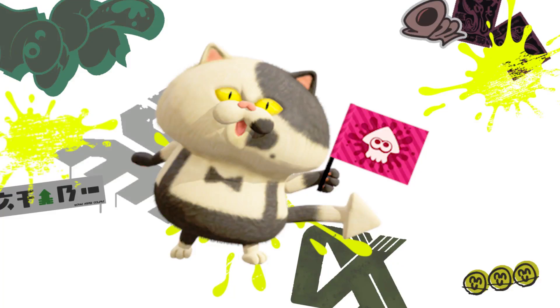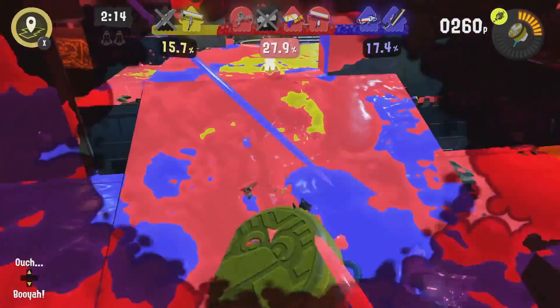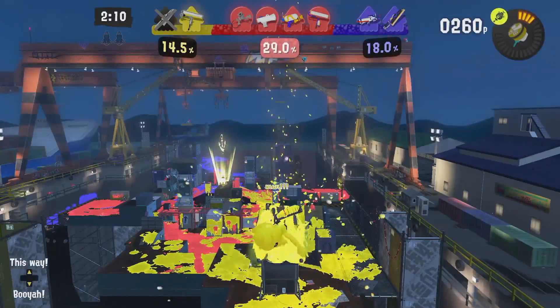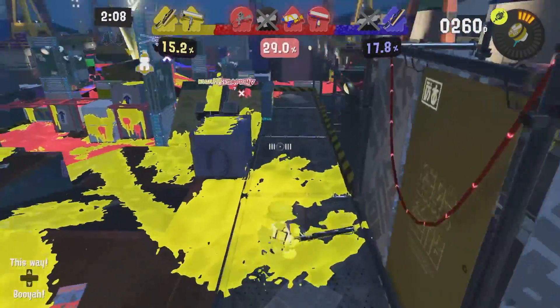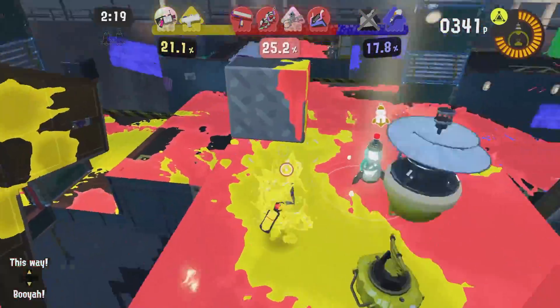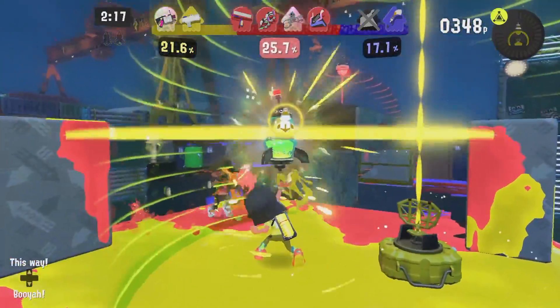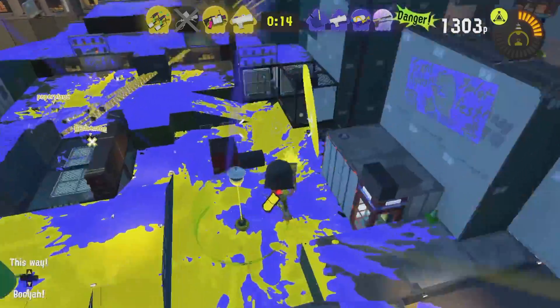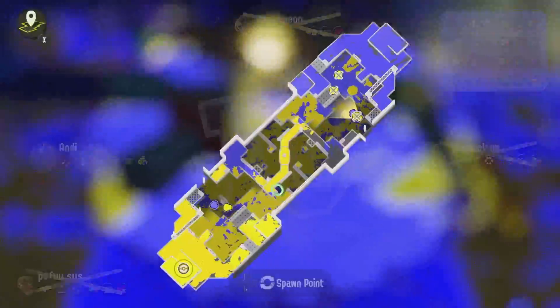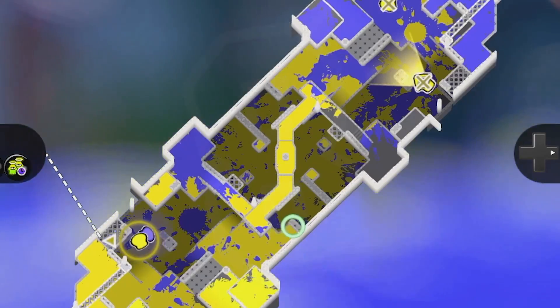You need to watch your teammates' backs. When you see a teammate super jump to you, stay there for a quick sec to make sure they land safely. That means inking the area they land at and making sure ambushes don't happen. Having backup is better than having none. Also, less special depletion for the entirety of the team equates to more special outputs — so make sure your teammate doesn't die when they land.